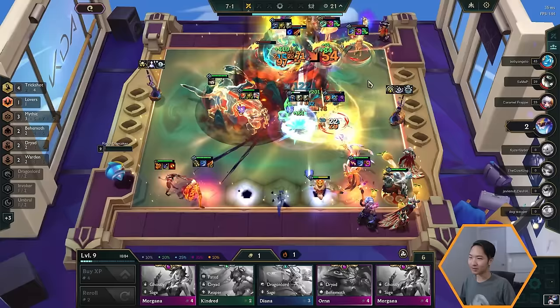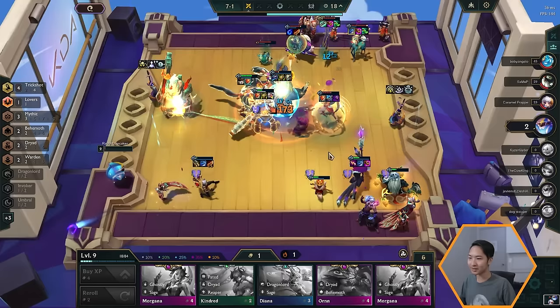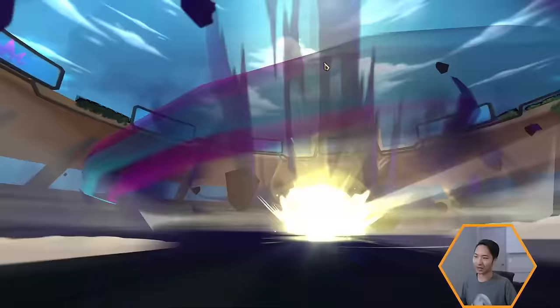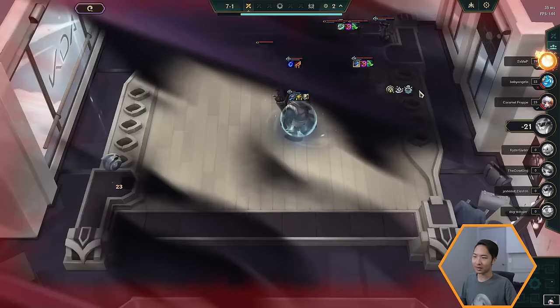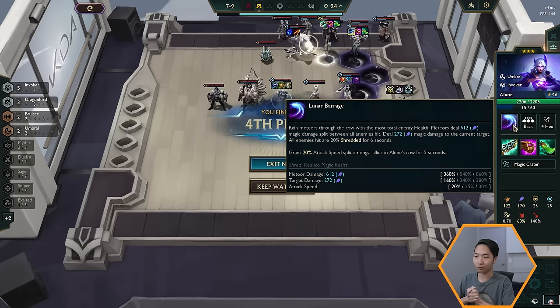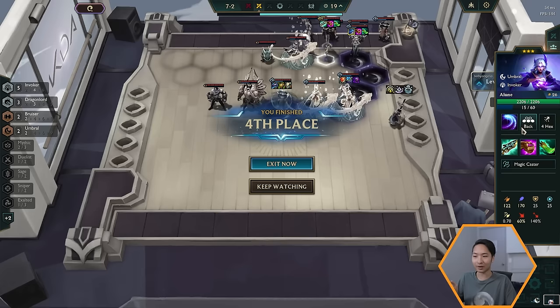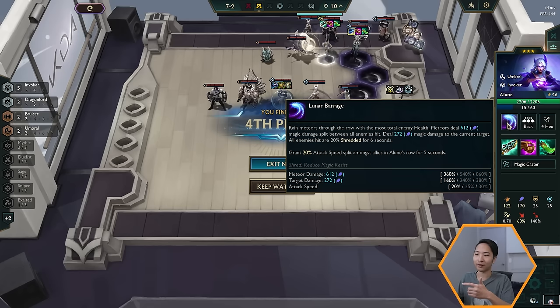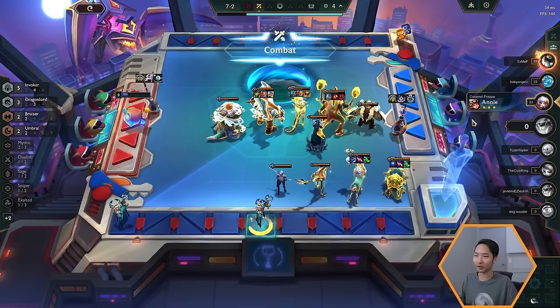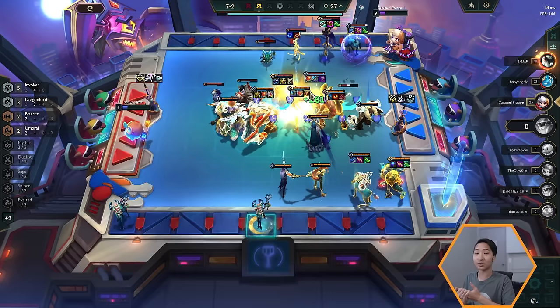We're facing the Elune player again. Elune's ability rains a meteor through the row with the most total enemies. We were playing a comp with a lot of backline units clustered together, so if we had known what her ability was we would have staggered our units to avoid getting our backline focused. That's why we've been losing to this person. This goes to show how much knowing what every unit does really helps. For more advanced tips like positioning, definitely subscribe to the channel — I'll be posting a lot of videos as the new set starts.